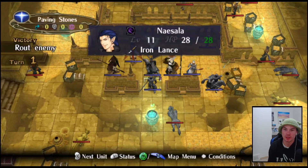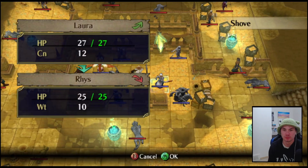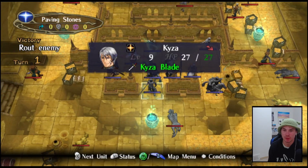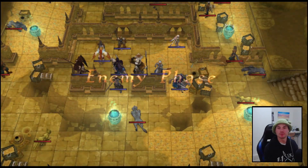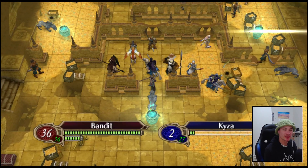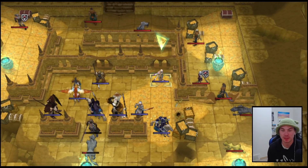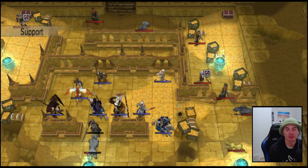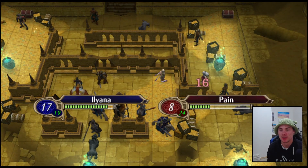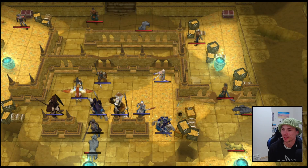We'll equip the Kaiza blade and see what happens. Can we crit? Nice! That's why we got that blade. Oh, boss gets aggroed instantly - hello! Oh, you do nothing. Easy, light work. And we double - okay, one boss down already!